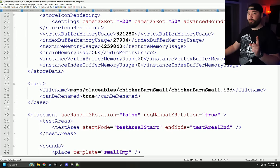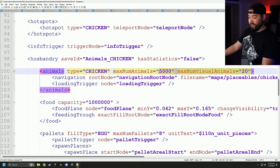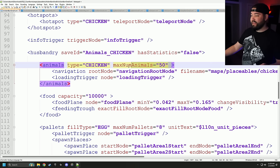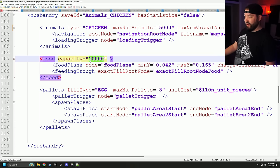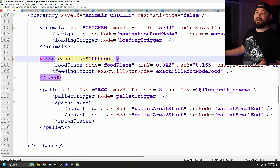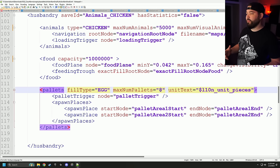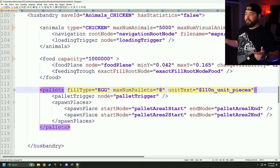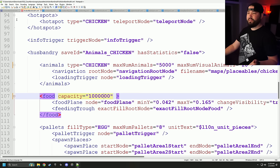Open them all up: chicken barn, chicken barn small one, cow barn big, cow barn big one, cow barn big two, cow barn small, and so on. Now I'll pull up my chicken barn small from Alma Missouri, find the husbandry section, and copy that max number of animals line. Paste it in — max number of animals 5,000. For food, instead of 10,000 we want 1 million liters. Max number of pallets — you probably don't need to increase this given modern pallet mods.